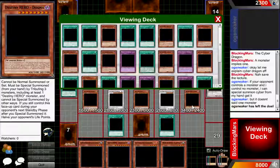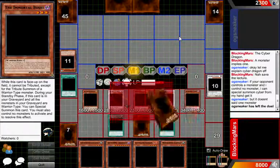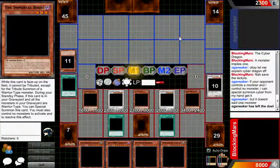Or you could use Marauding Captain's effect and synchro summon with him as many times as you want during your standby phase. So it's a really powerful, really potent card — that's why it's so weak stat-wise. I could probably feature these like once a week. It wasn't that interesting, not a lot happened, but I at least wanted to show off the strengths of the Yu-Gi-Oh deck that I've sort of created.